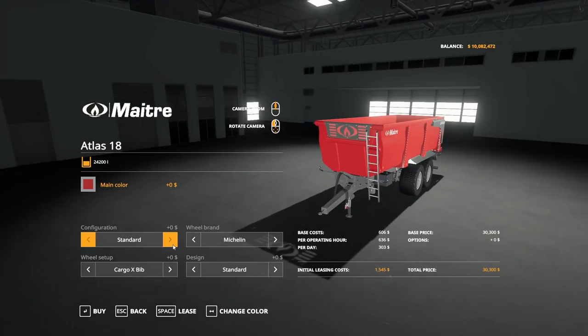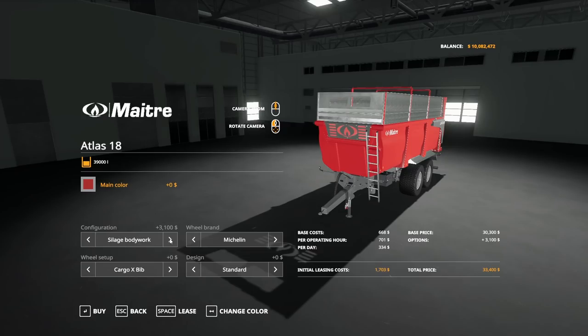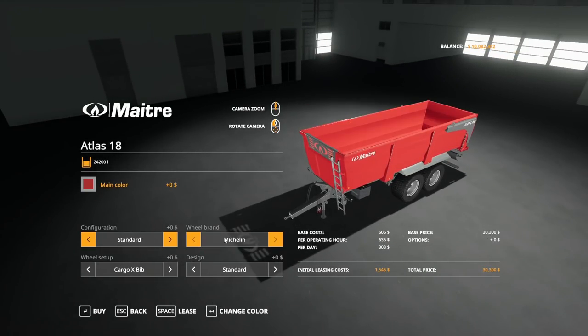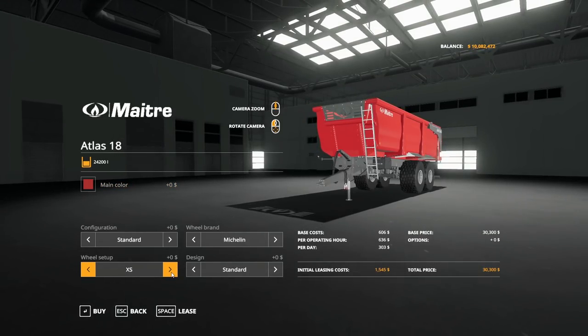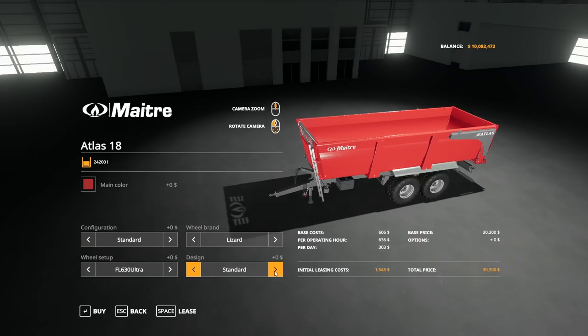There are lots of configurations. Under bodywork: Standard is 24,200 liters, a larger option is 29,200 liters, and the big silage bodywork is 39,000 liters. There are multiple tire brands: Michelin options include Cargo X-Bibs, HFs, and XS. Horgs has Twin Radials and T404s. Midas and Knock-Ins each have options too. Under Lizard: FL-630s, FL-648s, Ridebacks, and Flotation Track. Design options include Standard or Platform. You can also adjust the main color to yellow.